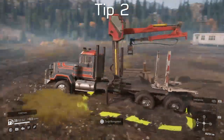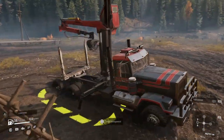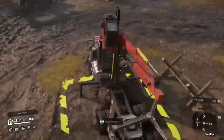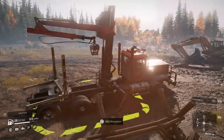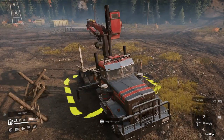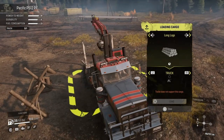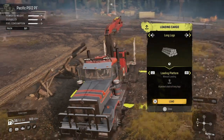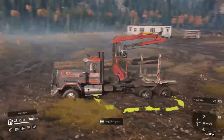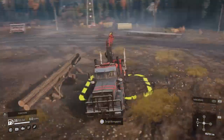Tip number two: as you can see here, I have a truck at one of the logging stations in Michigan. If you're using any kind of crane, just put a crane truck wherever the log station is. If you're doing a loading platform like I usually do because I find it more fun, just put a crane truck there — it doesn't matter what truck you use, just put a crane on it, drive it out, plop it down, and you've got a nice little crane truck.